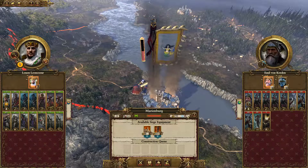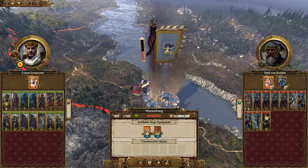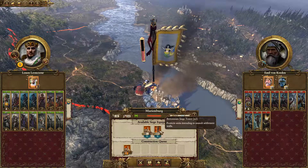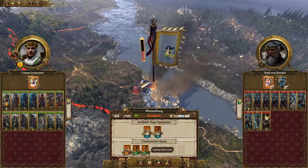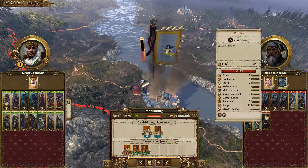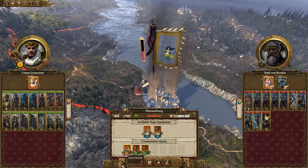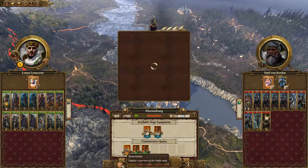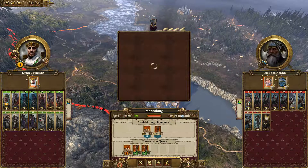Let's see - labor force costs. Labor force available per turn. So we can get some things. A battering ram would probably be good - that'll take us a turn. And siege towers would also be good; we have the ability to make a couple of those. Oh, it's going to be five turns before we get anything out of that.